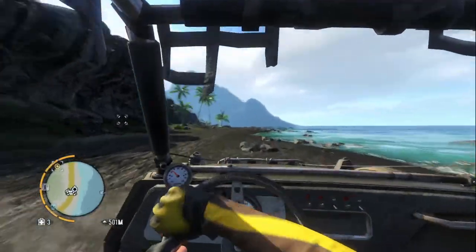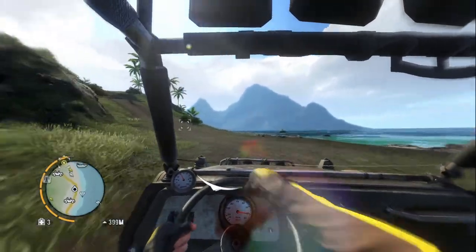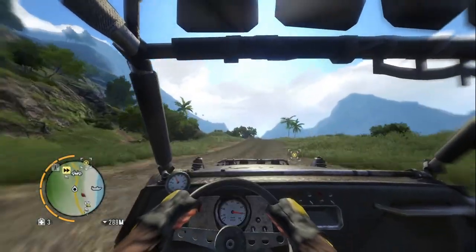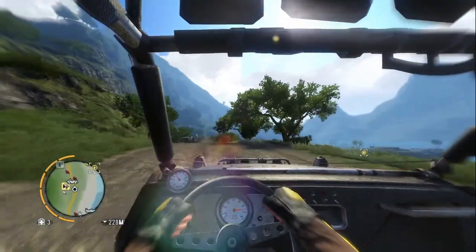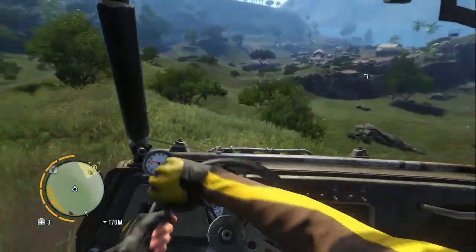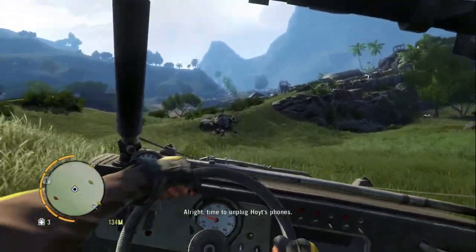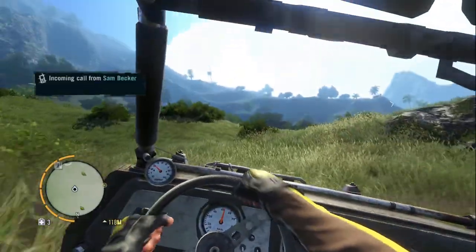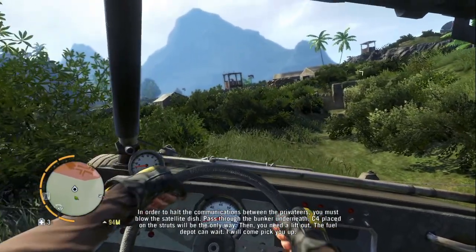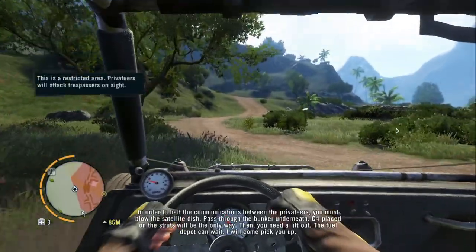Oh, looks like something happened — they became hostile to me. I didn't even think I ran over anybody, I tried to avoid them. Look how smooth the buggy drives, it's super smooth. We're almost there. Sam says: in order to hold the communication between the privateers, you must blow the satellite dish through the bunkers underneath. C4 placed on the struts will be the only way. Then you need a lift out. The fuel depot can wait.